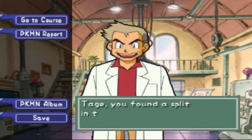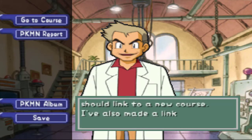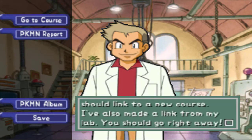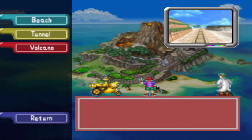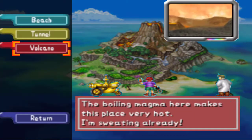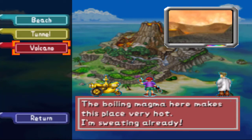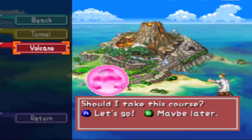Welcome back — you found a split in the path. According to my research, that split should link to a new course. I've also made a link from my lab; you should go right away. Volcano! We're going on a volcano — that sounds like a lot of fun. I do want to revisit the beach now that we have this new apple mechanic, but I think I'm going to go to the volcano first. The boiling magma here makes this place very hot — I'm sweating already. This is going to be freaking awesome.